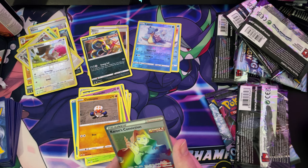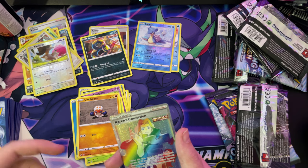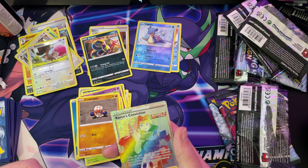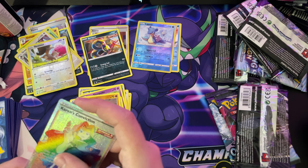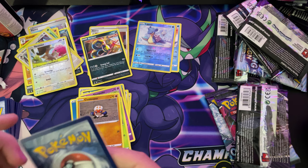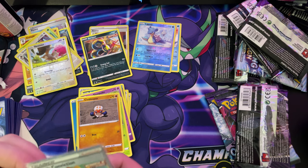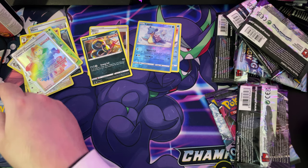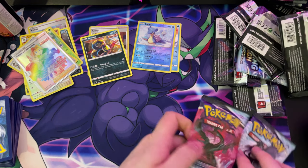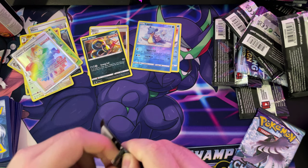This can't get any better. Oh wow, guys — that centering is amazing, that's going in to get graded. Eventually that will go in to get graded, I think. Holy crap, I've got two good packs — two good Elite Trainer Boxes.